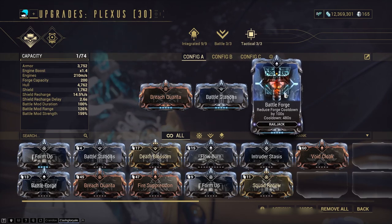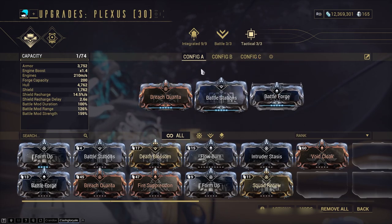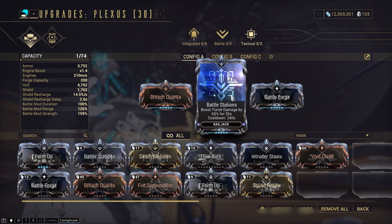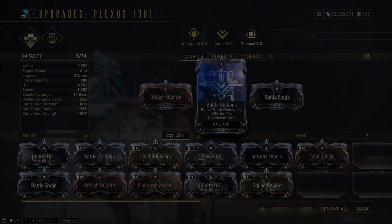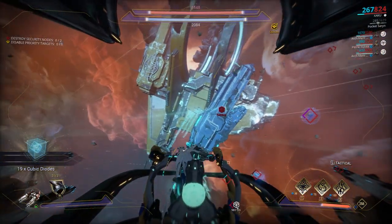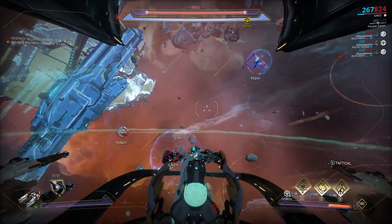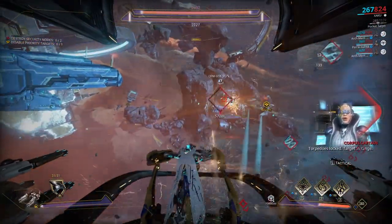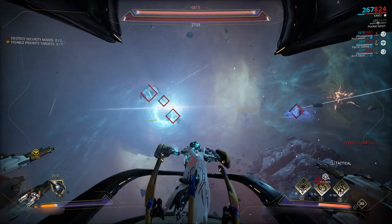Lastly, tactical slots — these are completely up to you. The only essential one is Battleforge for the forge cooldown reduction. I like Breach Quanta for temporary hull breach pauses and Battle Stations for turret damage buffs. That's about it — this was my own loadout and what I think are the best avionics right now. If you're using something a little different, please let me know in the comments. Hope this helped!